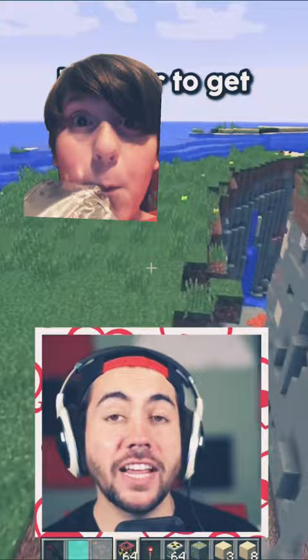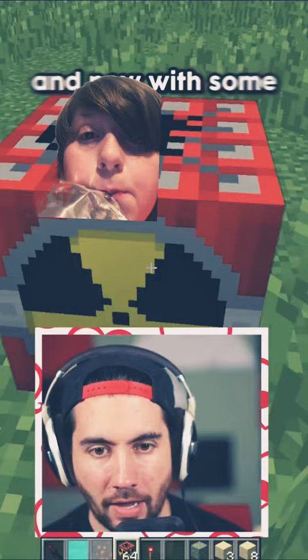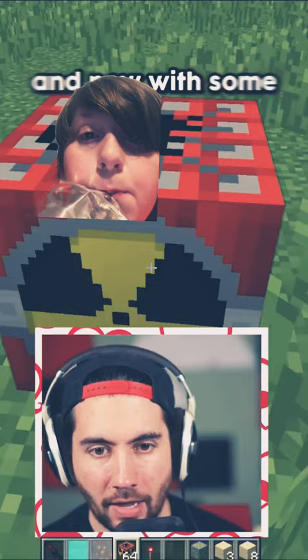In order to get the nuke to work, we have to place it down, fill the inside with a stack of uranium, and then the outside has to be full of industrial TNT. And now with some redstone, we get to see how big this blast is. Oh my! Look at this!